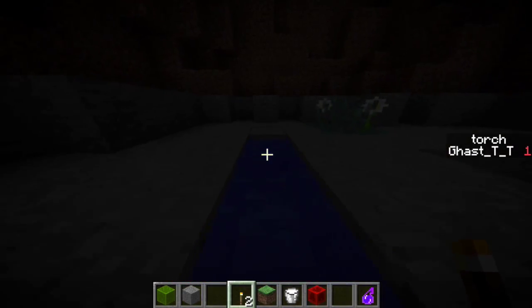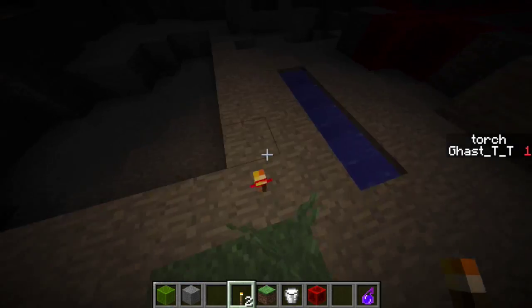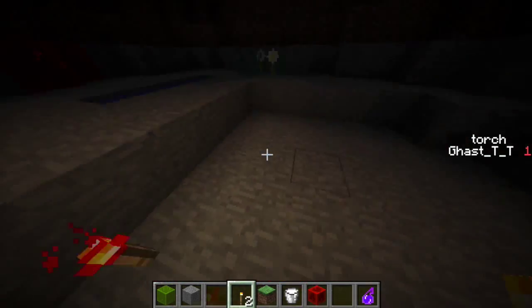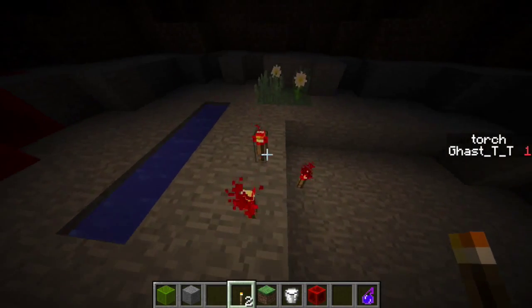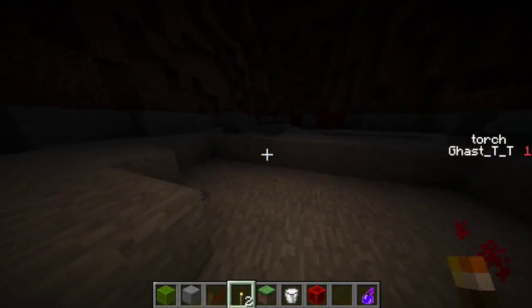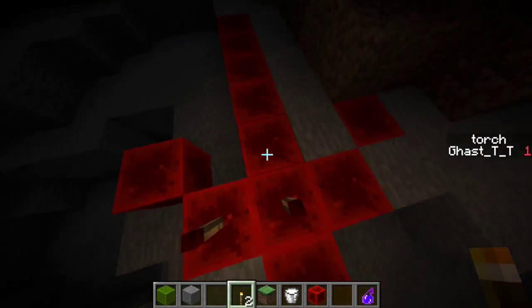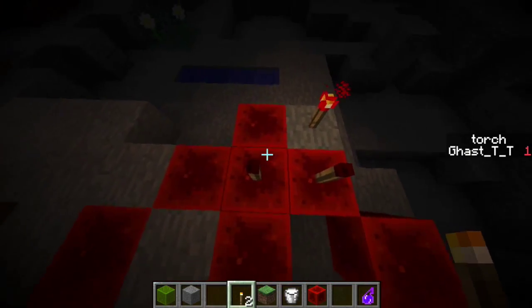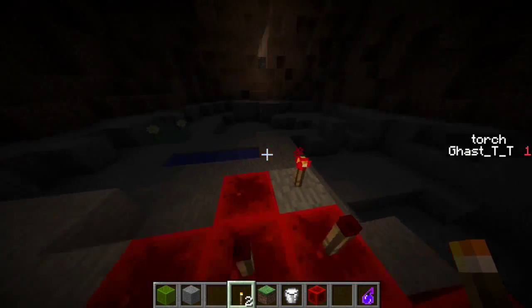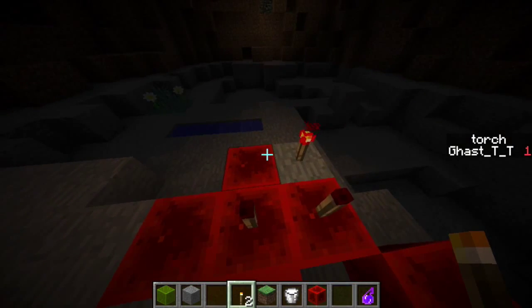This does not work in water or around plants, because it's filling an air block and only an air block with these redstone torches — just so you don't destroy anything important to you. It also won't light on redstone blocks because they power the redstone torches and turn them off.